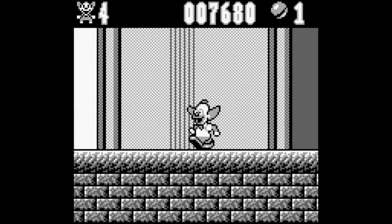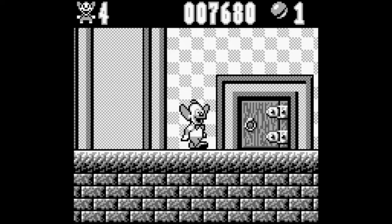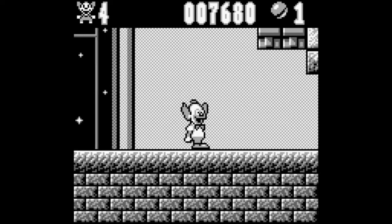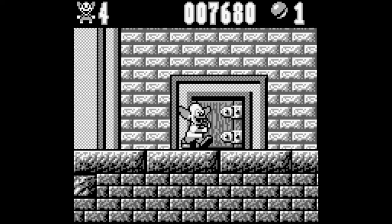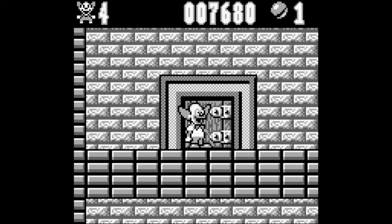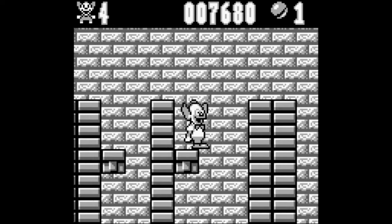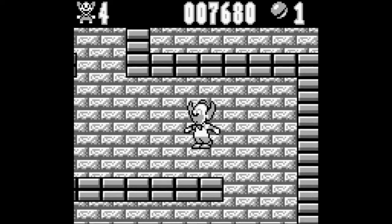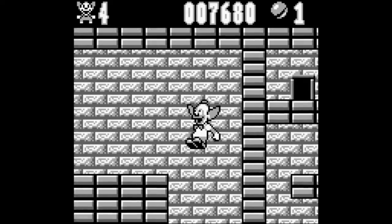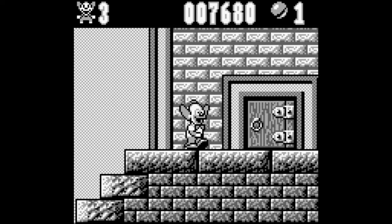There's that room, and there's that room, and there's the locked room which you can't unlock until you complete those two, then go through this area and complete this level. To quit the level, you just press Select — yeah, Select on the Gameboy — and it exits you from the level, but at the cost of a life.